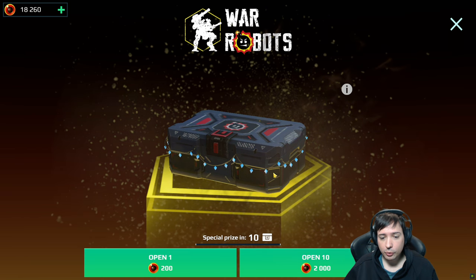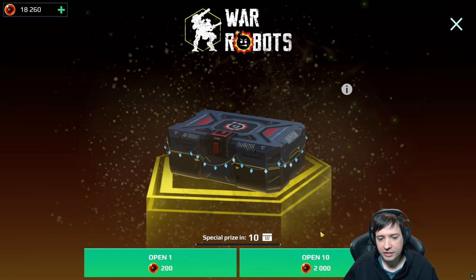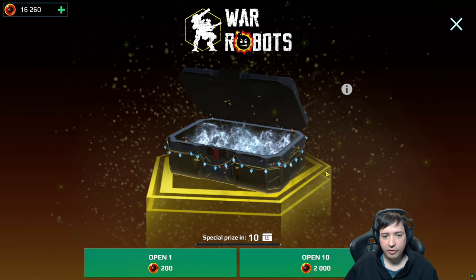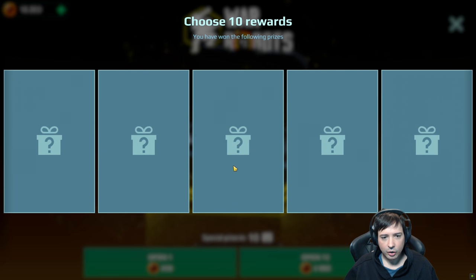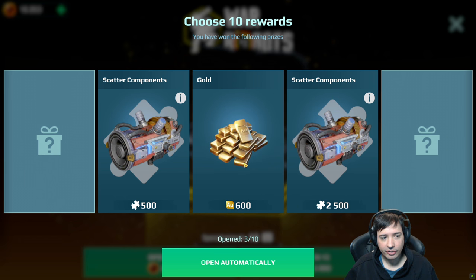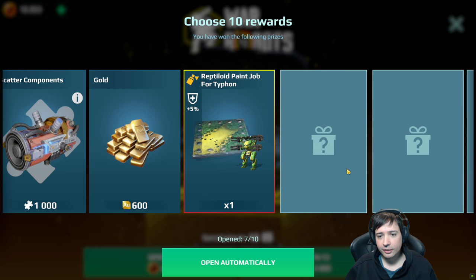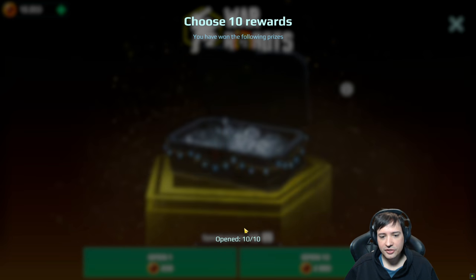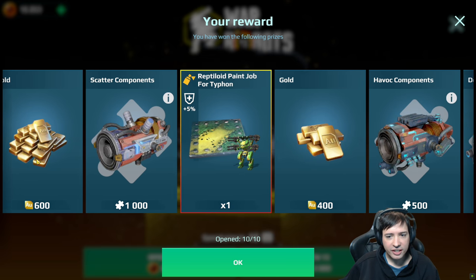I need three more Havocs. I'm gonna open 10 at once now for 2,000 coins. In 10 I will get the next big special prize. It just does the shuffling thing again. Scatter components is not good because I already have Scatter. Gold. Scatter again — I'm only getting Scatter, now I need Havoc. That's the tier thing. Finally getting a little bit of Havoc. Tier components. That wasn't really good because right now I don't have any Havocs yet. All I'm drawing is Scatter stuff, unfortunately. But we're getting components for the Typhon robot.